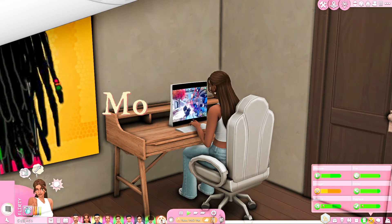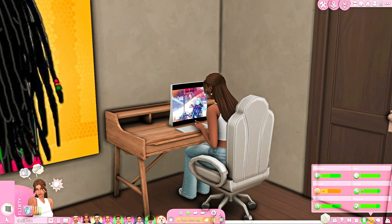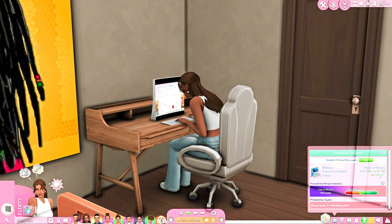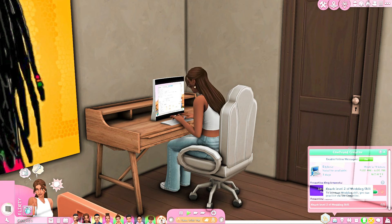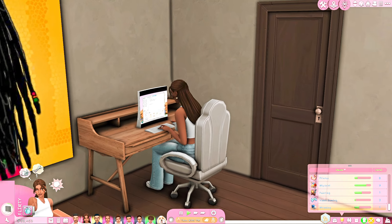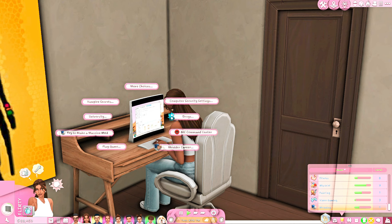To open up the Modder skill, you first have your Sim click on the computer and try to make a massive mod. Currently she is a Confused Creator, makes eight dollars an hour, and works from 9 AM to 6 PM. In order to get the modding skill, she has to begin by trying to make a mod. After working on her massive mod just a little bit, she has already acquired the modding skill. It says Abby's new skill in modding will allow her to create amazing mods.